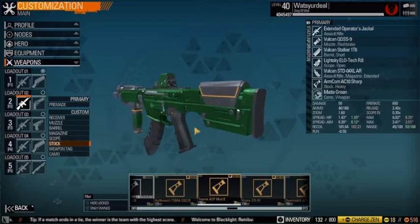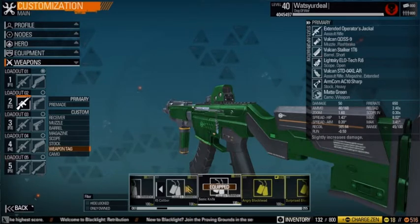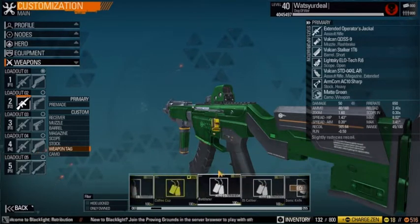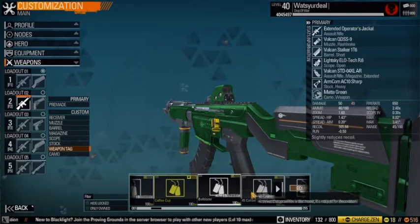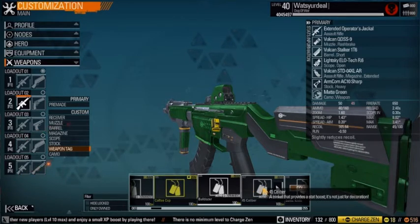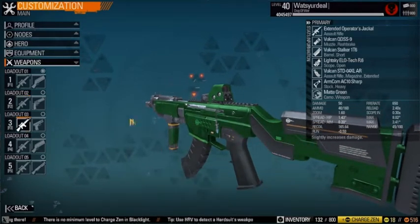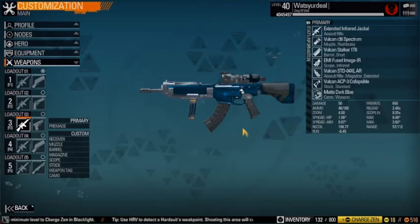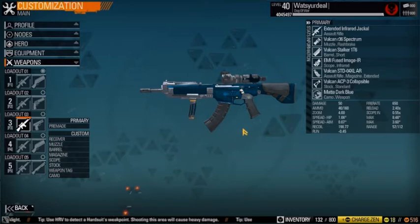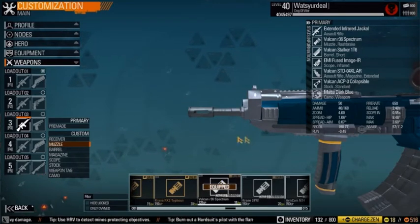When going with this build, make sure you have a damage tag like the Sonic Knife or the 45 Caliber, because otherwise you drop to 49 damage — less than 50 — meaning a basic 200 HP build will require five shots to kill. So be careful and always run a damage tag on this gun. The next build is my old gun, but I found it actually works better with a scope since it's built for accuracy — so go with a high zoom scope. Muzzle is the Vulcan R36 Spectrum, barrel is the Woken Stalker 126, magazine is Extended Mag.